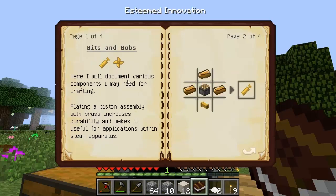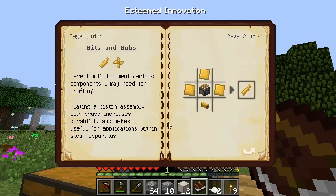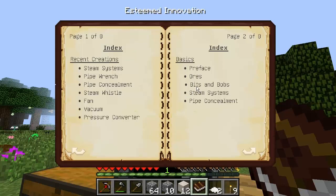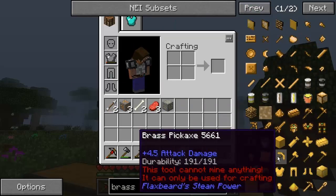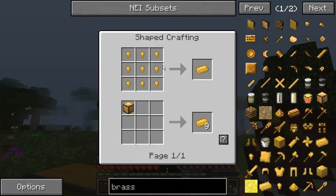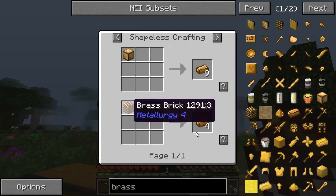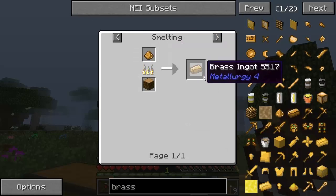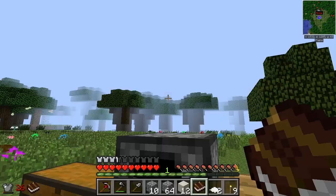Looking at Flaxbeard's bits and bobs: brass piston, brass turbine — it's all about brass. How do I make brass? Is it copper and zinc? Probably. Let's take a look — aluminium brass or brass? The recipe for brass isn't directly shown here. Brass nuggets, brass dust — I can get brass dust. But surely there's a way of making brass within the Steam Power mod itself.